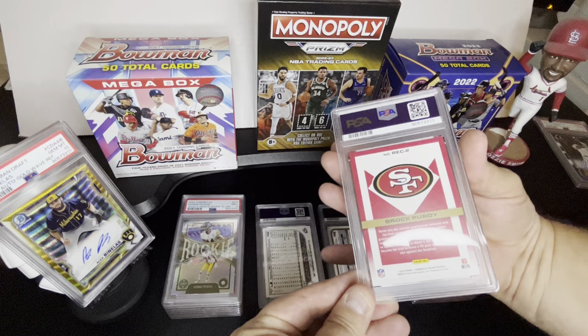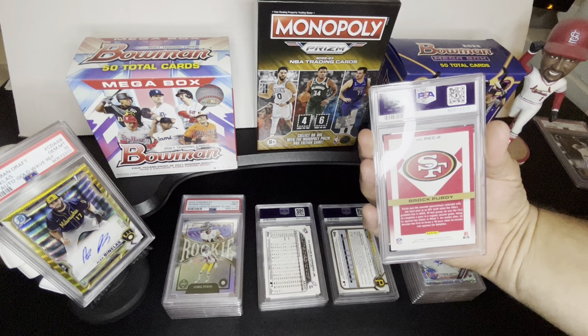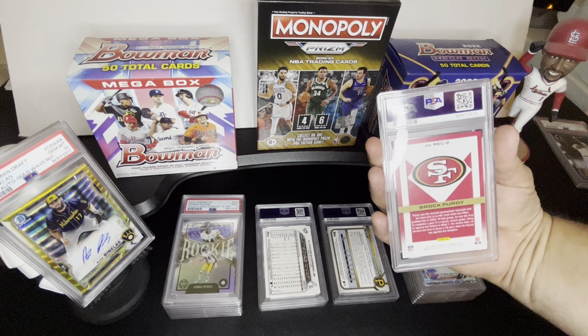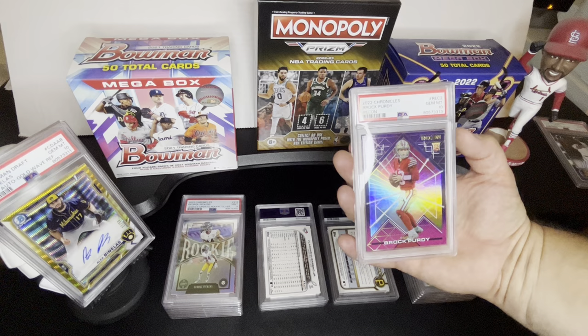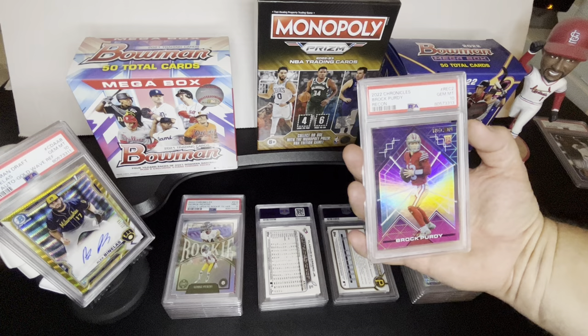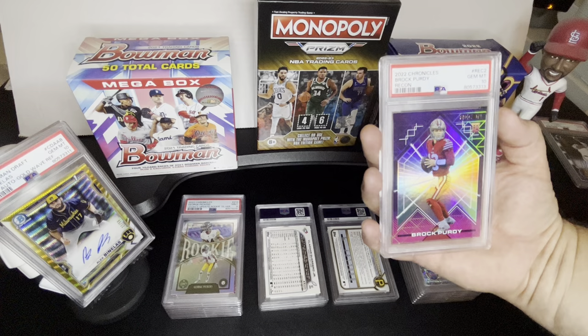Let's do the Brock Purdy. Brock Purdy — you cannot go wrong. I don't do a lot of football, but I bought a few megas of Chronicles and I pulled this. This is like the mega exclusive, the Recon — not numbered or anything, but if you can get it into a 10, you should be able to do well with this. And we got a 10. I remember looking at this card — it's a paper card, so I'm always a little hesitant on these — but it just looked perfect. Everything about the surface, the corners, everything looked amazing. This is somewhat of a short print because it is that mega box exclusive. I think you only get like one or two in a mega. So that was a pretty good one to pull.